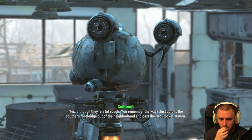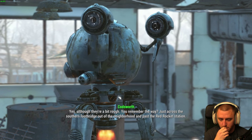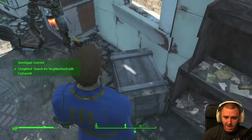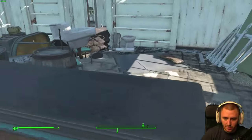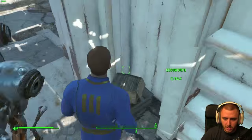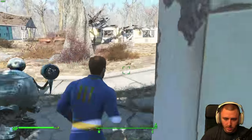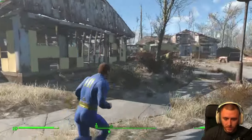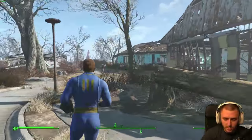Just across the southern footbridge out of the neighborhood and past the Red Rocket station. Red Rocket station, huh? I got a red rocket for you, Codsworth. Alright, we're headed out. Let me make sure I didn't miss anything — I've been pretty thorough. Alright, so we're headed this way.